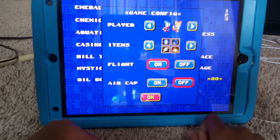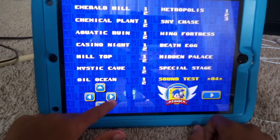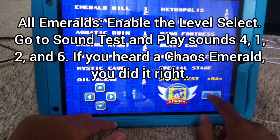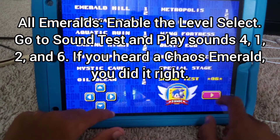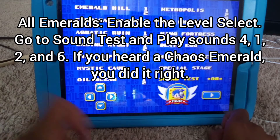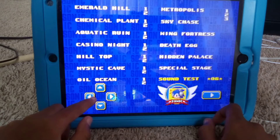To access all emeralds, you need to play sounds 4, 1, 2, and 6. If you hear the chaos emerald sound, you did it right.